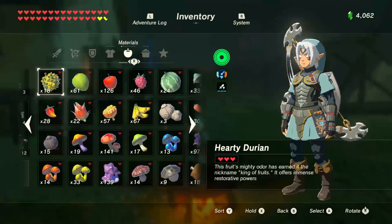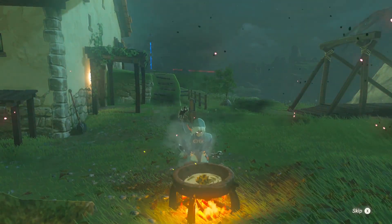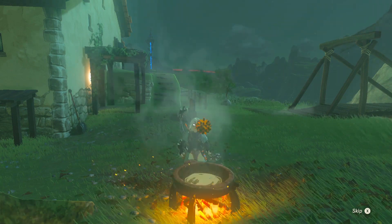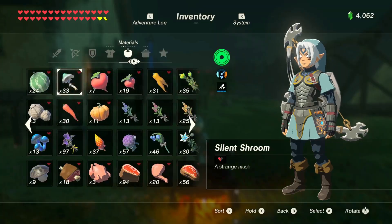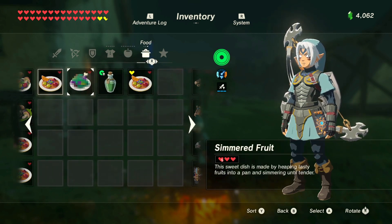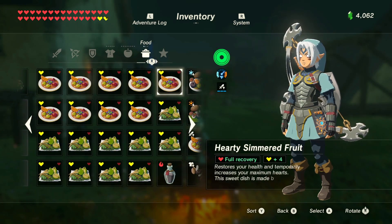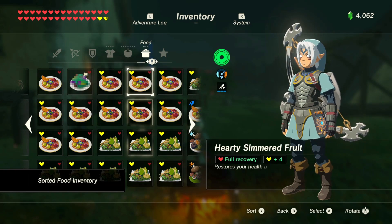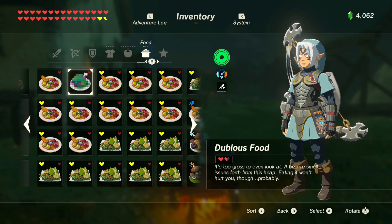Yeah. I did want to cook one more of these though. There we go — oh, you got an extra effect! Did I? Yeah, for cooking during the Blood Moon you got a plus five hearts. Oh, maybe that's what it does. But I thought it said specifically use monster extract. Well, I think cooking during a Blood Moon normally will give you better effects.